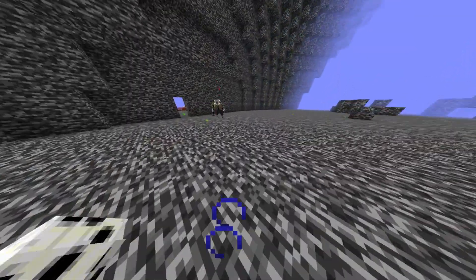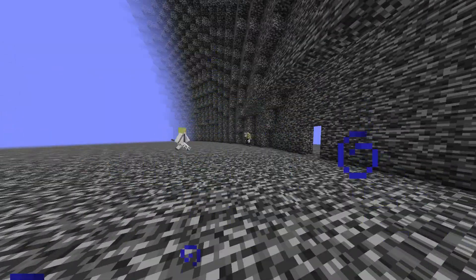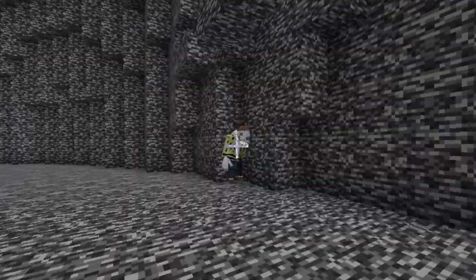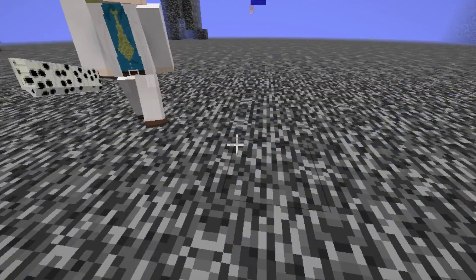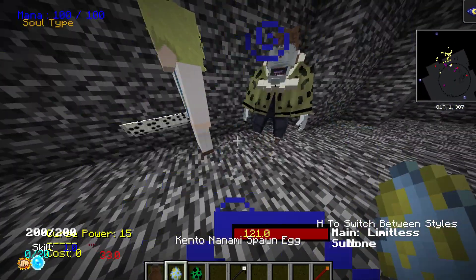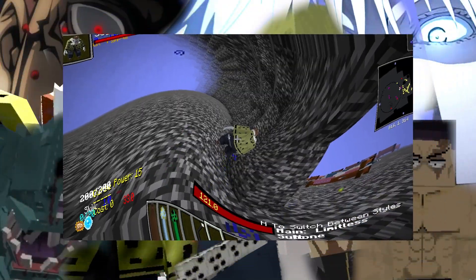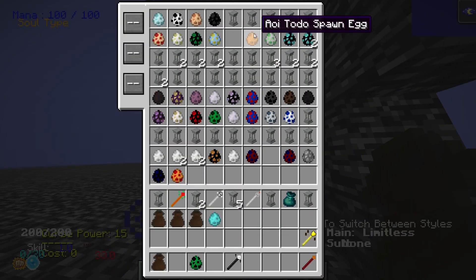Nanami is a first grade sorcerer, which means he is relatively close to a special grade curse. The domain expansion should be the end of this, but okay — that was actually relatively close. Let's try again. Nanami and Jogo — oh wait, what happened there, Nanami? We're doing this again. Jogo, you are sadly too powerful. Nanami couldn't do it.